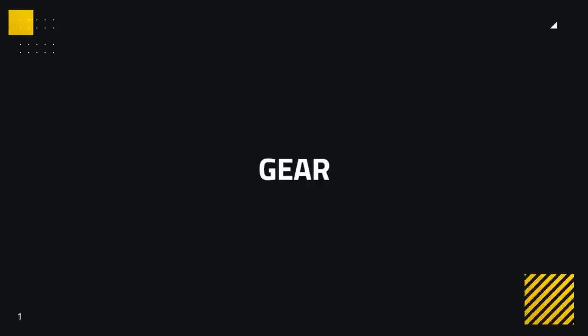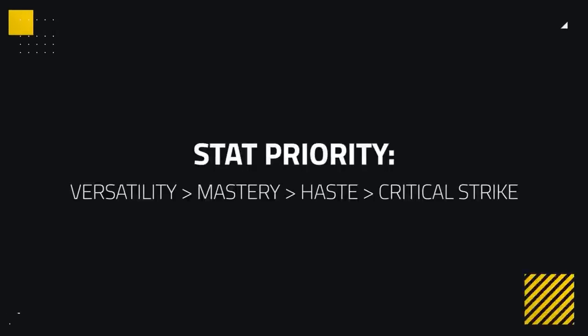Our next section is going to be Gearing, covering Stat Priority, Trinkets, Azerites, and everybody's favourite new addition, Corruption. Starting off with Stat Priority — nothing has changed. You still want Versatility and Mastery above all else, with Haste being okay and Critical Strike worth avoiding.